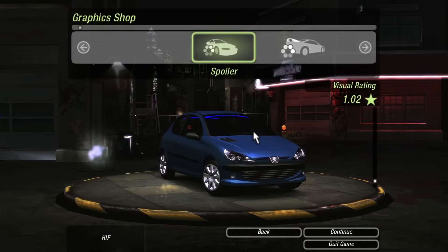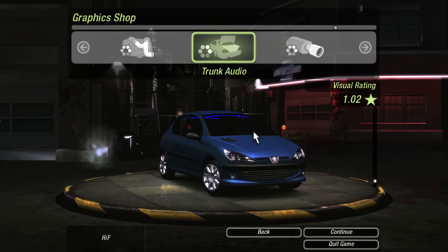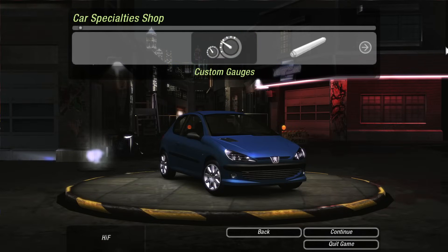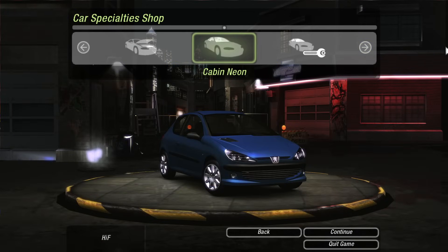You were originally able to paint the inside of your trunk a different color. This is probably a remnant of the cut car show event. Cabin neon was planned for this game too. It's still fully functional and can be enabled with the Unlimiter mod.